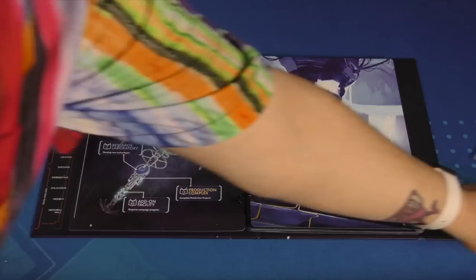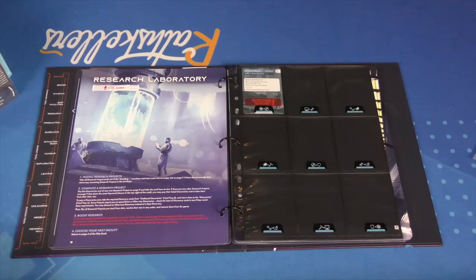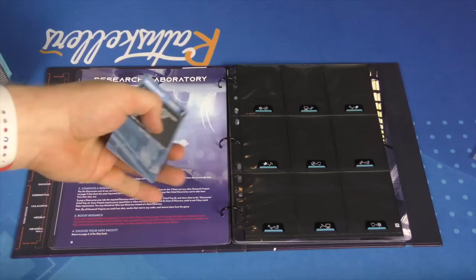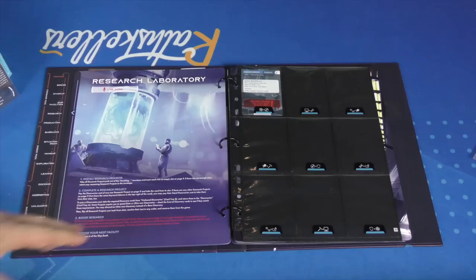To go to different spots on the ship, you spend command tokens. The more you have, the more times you can visit different spots. In the research laboratory, when you're on planets you find different types of resources — discoveries, mineral discoveries, alien organisms. Once you have them, you flip them over and get a whole bunch of stuff: new weapons for your armory, new research projects, production projects. You can always research one as long as you have the materials.